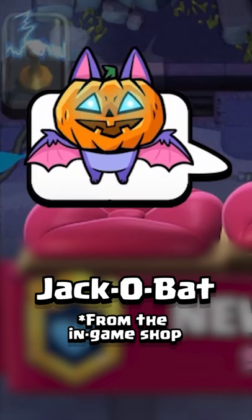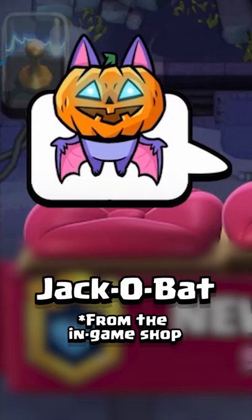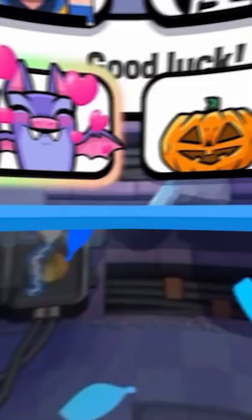The second emote is called Jack-o-bat, which you're going to be able to buy in the shop later on in the season. As you can see, it's a bat wearing a jack-o-lantern on his head, and he comes with a really funny audio as well.